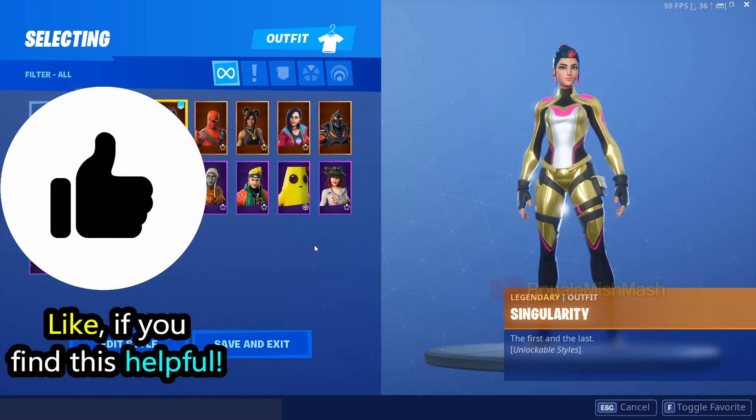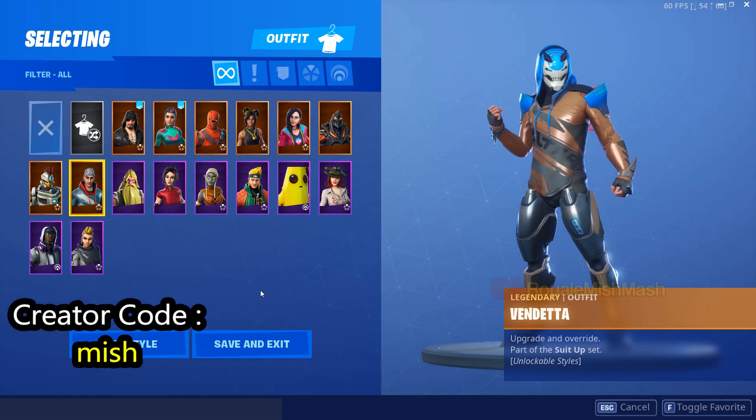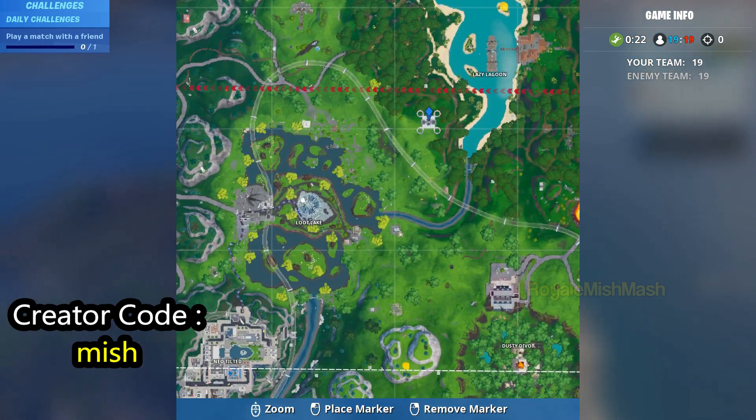Hey guys, welcome back to my channel. To collect this Fortbyte, first equip a Vendetta outfit from the locker, then go to this exact sky platform near Deck 11.